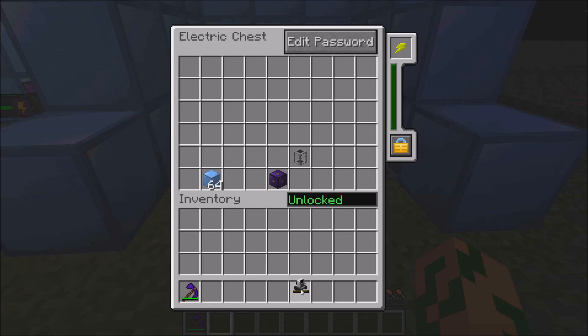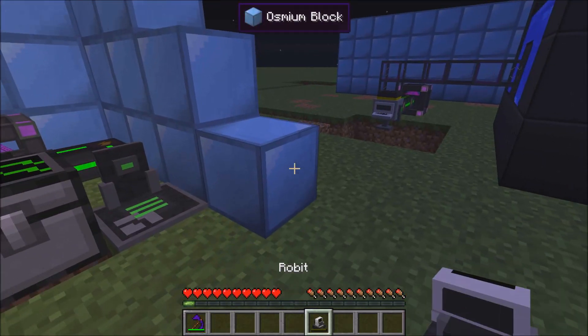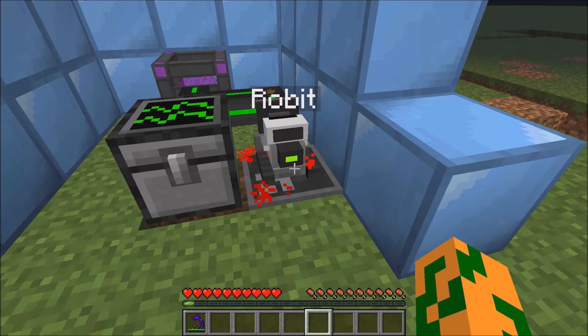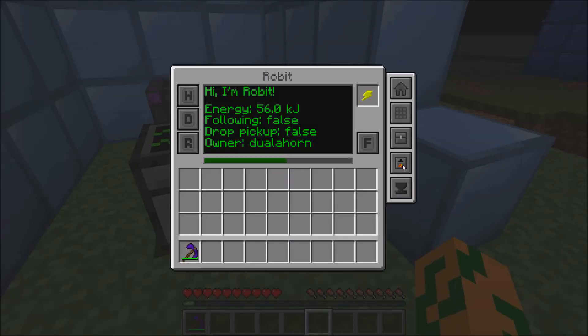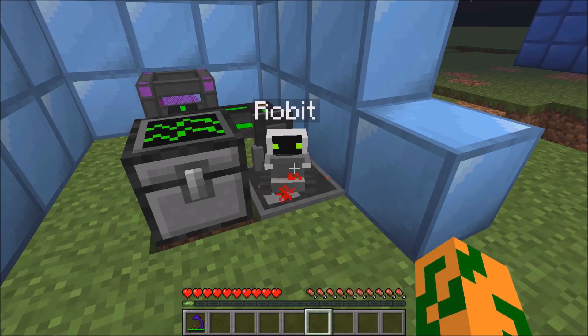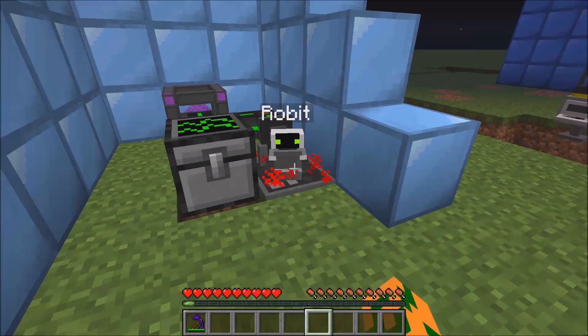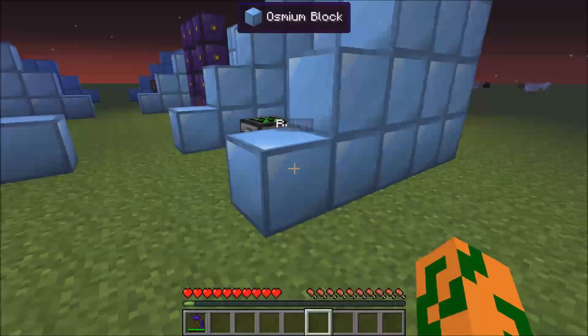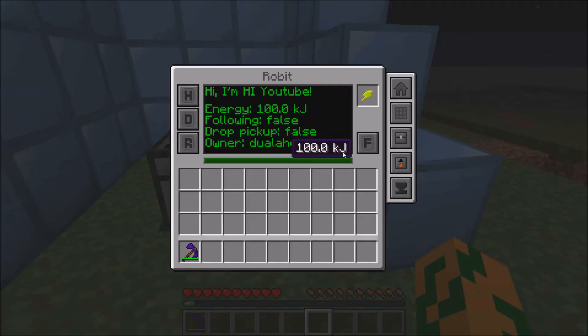Next I'm going to show you guys a robot. Robots are cute little guys — they do a lot. They need a charge pad though, so you place it on the charge pad and they plop down. You can change its name — but it shows your owner. It's supposed to change its name, so it displays something like 'Hi I'm YouTube.'